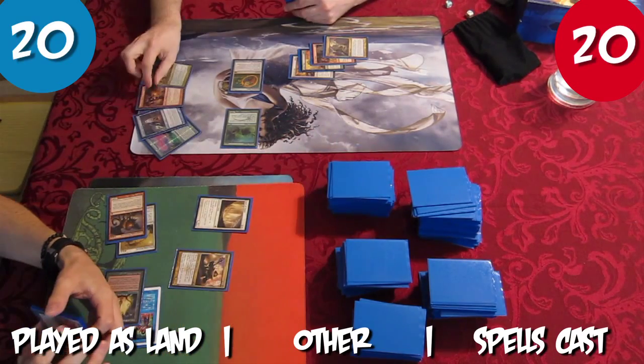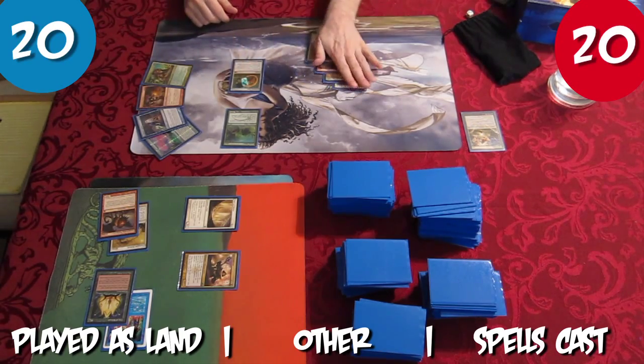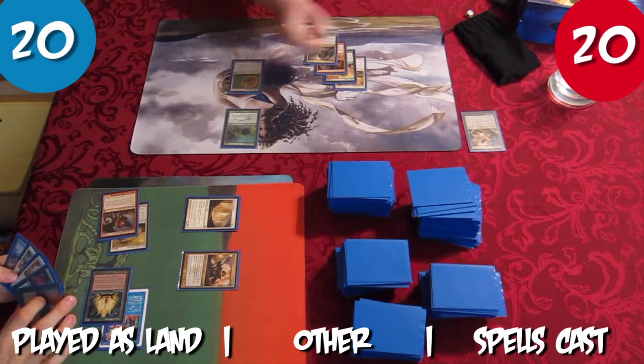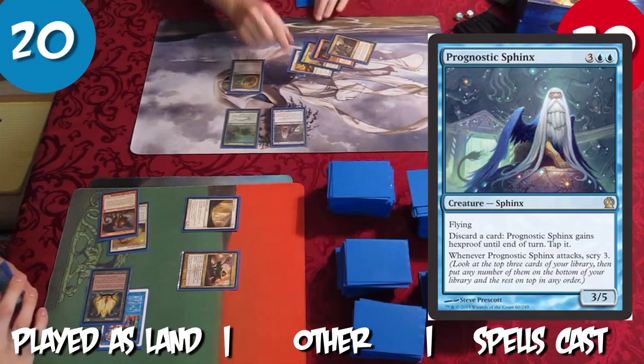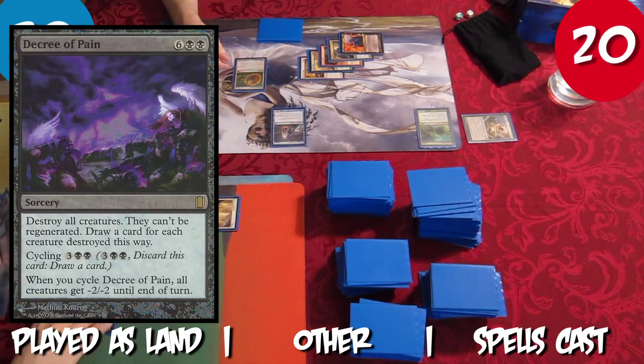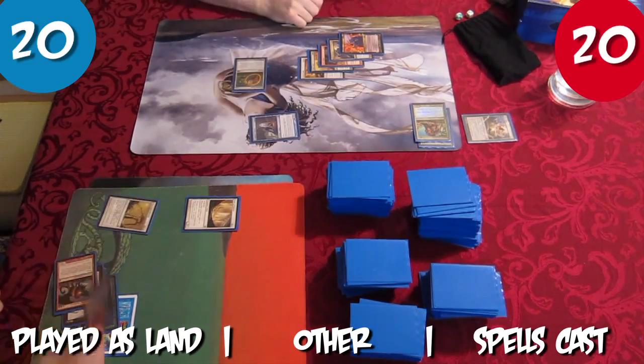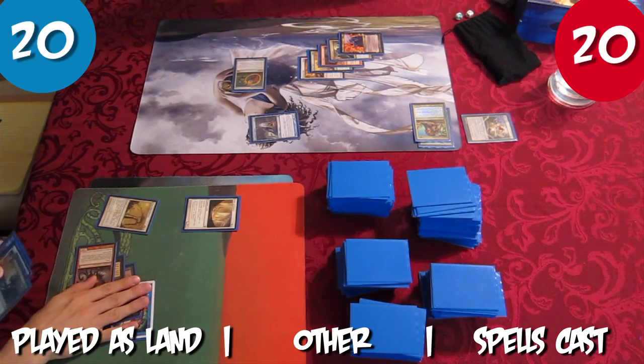Rob reveals his hand and the Collector exiles Rob's Awe's Dust. Rob charges Relic at the end of Tristan's turn. Rob adds Blue and casts Prognostic Sphinx. Rob plays Sleefer's Robe as a land. Tristan begrudgingly plays Decree of Pain as a land and casts Sever the Bloodline targeting the Sphinx, but Rob discards Corsali Pride Mage to give the Sphinx Hexproof, tapping it.